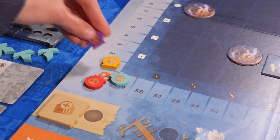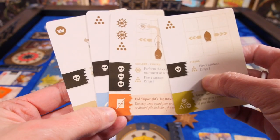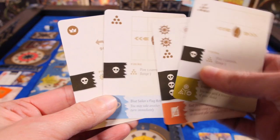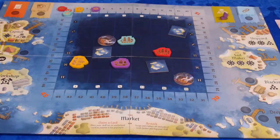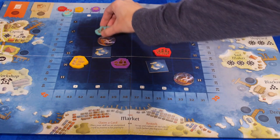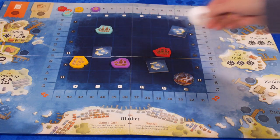Any captain that damages another ship will receive infamy points accordingly. At the bottom of purchase cards is a flag ability. If you have claimed the matching flag that round, you can take the extra action that flag gives. Once claimed, flags always stay with whomever claimed them until another player takes it in the island phase. Out on the board, there are sunken ships that represent treasure — resources that can be claimed by running over that spot and gaining the valuable rewards. New sunken ships are spawned each round during the island phase.